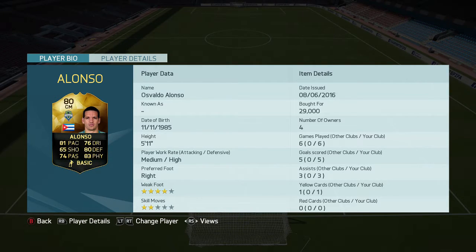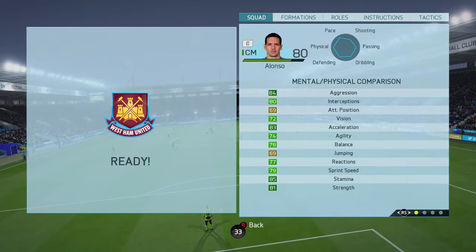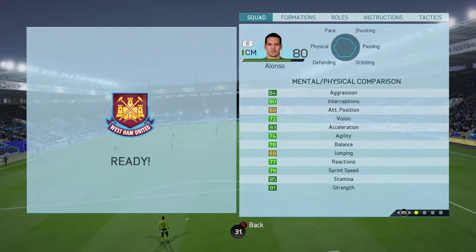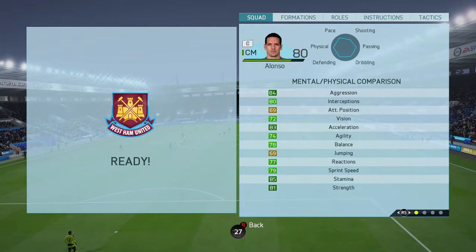29,000 coins is what I paid for him, which is pretty cheap anyway, and he now goes for about 12k on each console, so pretty much all of you can give him a go yourselves. Onto his base stats: he has 81 pace, 76 dribbling, 65 shooting, 80 defending, 74 passing and 83 physical. In-game stats not too bad at all — lots of well-rounded 80 stats. The 85 stamina and 81 strength are probably standouts for me though.